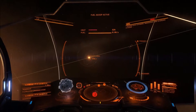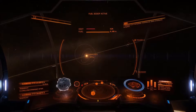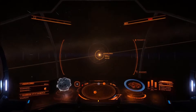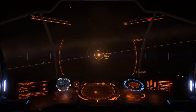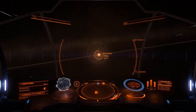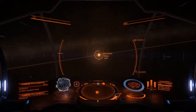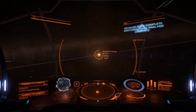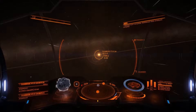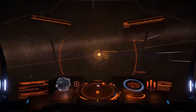Out here in deep space it would be cool when you've finished exploring and done what you've got to do, you shut down your thrusters, get out of your seat, go downstairs into your sleeping cabin and go to your bed. That is how you save the game — if you want to quit, you've got to go lie in your bed. I reckon that would be pretty awesome.